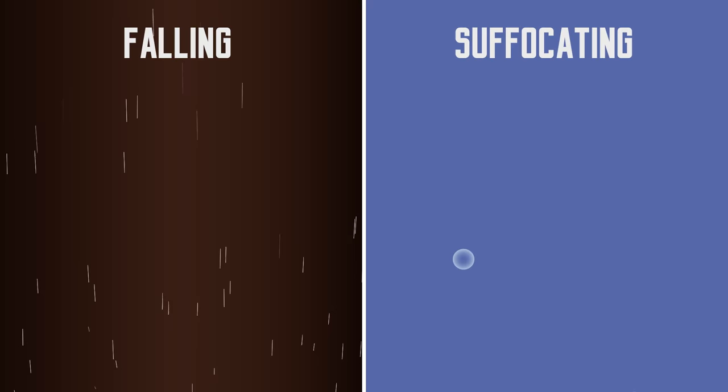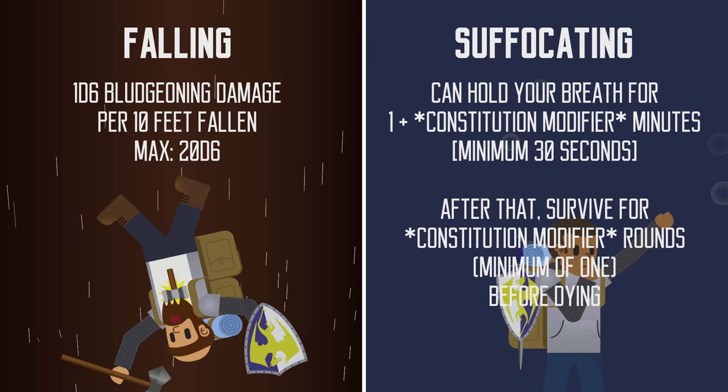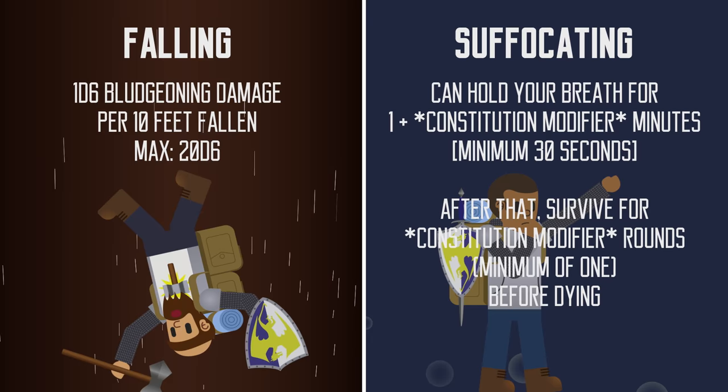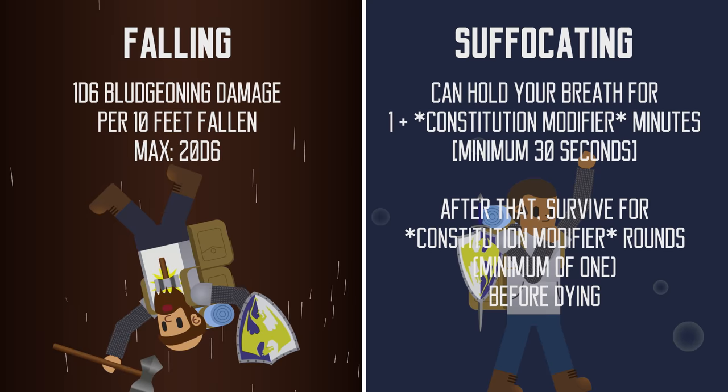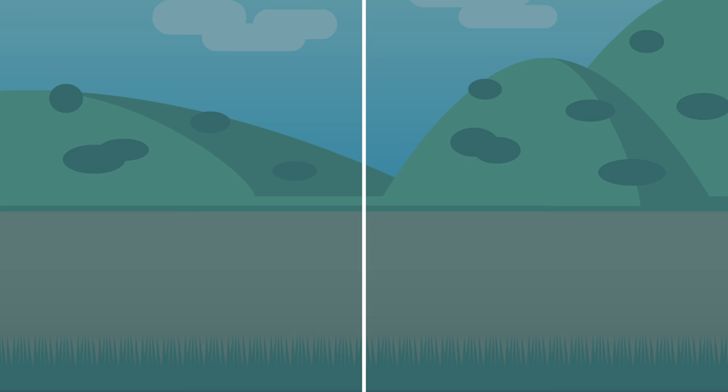If you fall, you take 1d6 of damage for every 10 feet fallen, to a maximum of 20d6. Without air, you can hold your breath for 1 plus your constitution modifier minutes. After that, you can survive for a number of rounds equal to your constitution modifier before dropping to 0 hit points and beginning to die. But besides those life-threatening situations, there are more mundane concerns that require your attention: food and water.